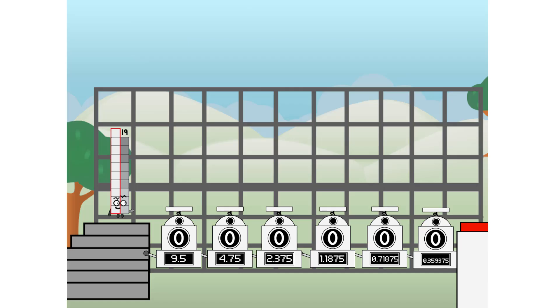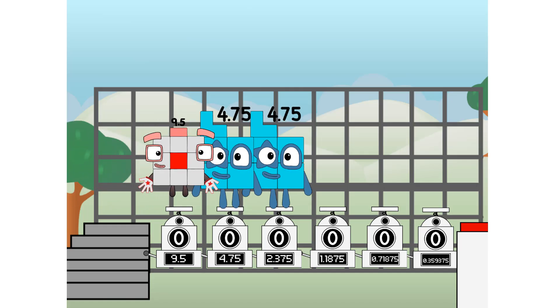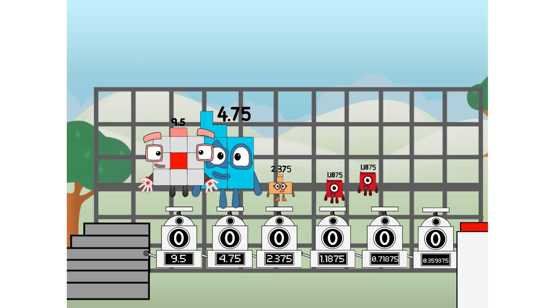First, I split in two: 9.5, and 4.75, and 2.375, and 1.1875, and 0.59375, and 0.296875 — and 0.296875 more to press the big red button. Then you choose who's going up: one of me, and none of me, and one of me, and one of me, and none of me, and one of me. Fire! 3.